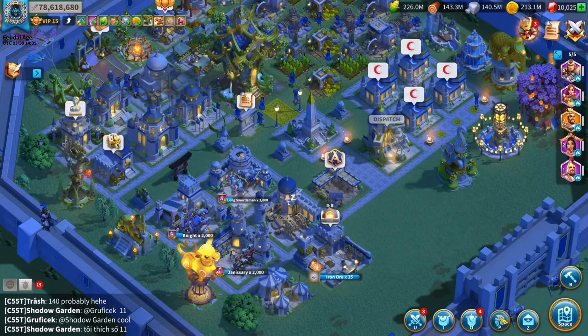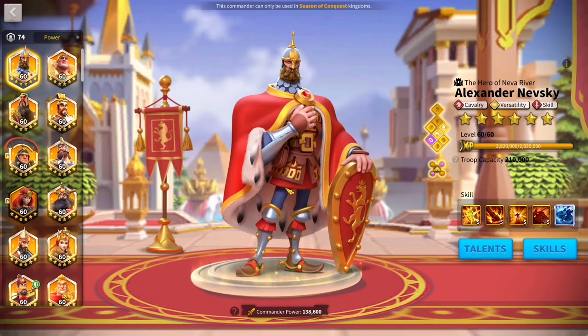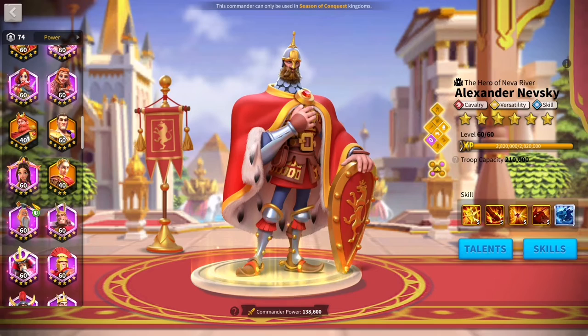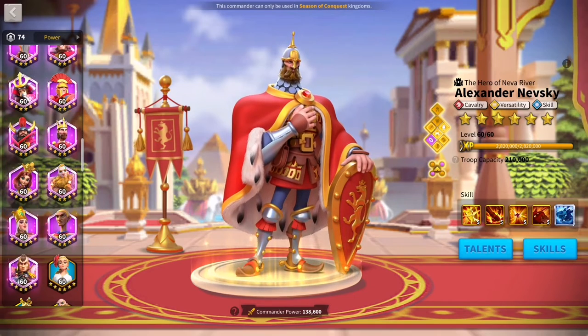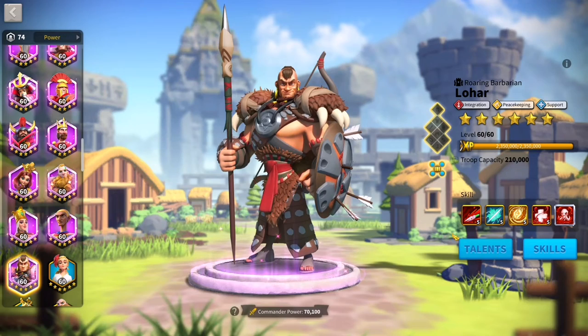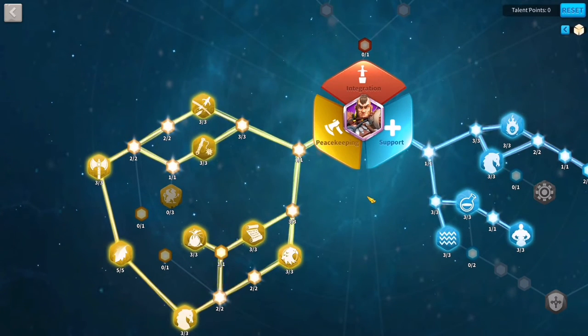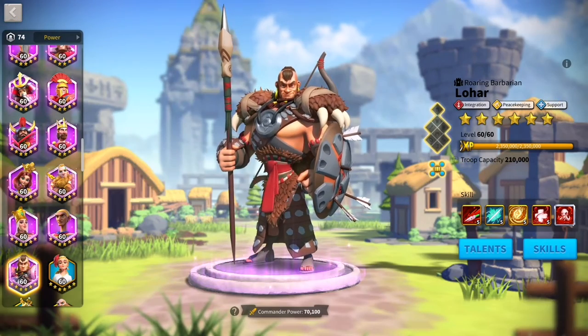I make sure to put in the triple line formations on all my peacekeepers. There's a talent I want to point out on my Lohar called Trophy Hunter. It gives you extra resources after killing barbarians. Marauders are classified as barbarians. It may seem like a small amount, but once you're killing tens of thousands and spending tens of thousands of AP, it really adds up. So it's very good and you should keep that in mind.